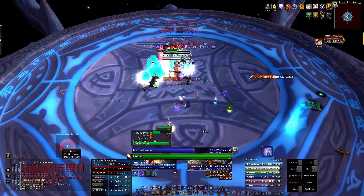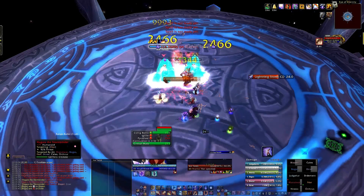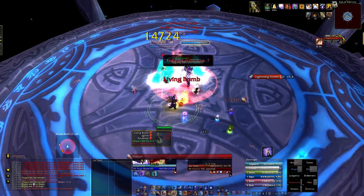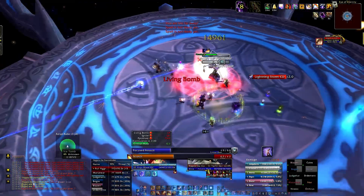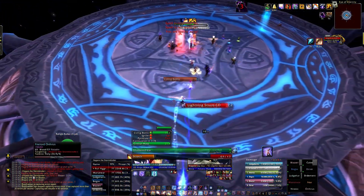When Ice Tombs land, use Blast Wave and Dragon's Breath, if in range, and attempt to get an Impact proc. Don't waste any more than these 2 spells trying to get this proc, as after that you're wasting valuable DPS time on the tombs and you're risking your teammates' lives. Also, you cannot protect yourself from Ice Tomb by using Ice Block.